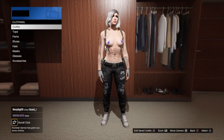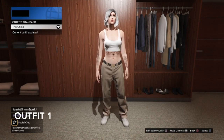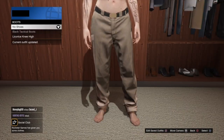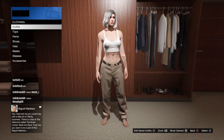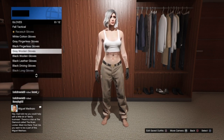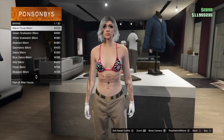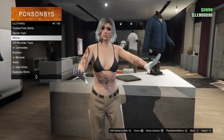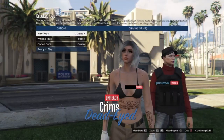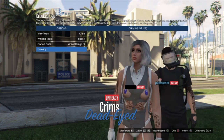Then we can get started on outfit one. I started off by putting a standard outfit on — it doesn't really matter — but we're going to want to make sure that we have no shoes on. Next, go into gloves and put on the white cotton gloves, then go into bikini tops and put on the black bikini top. Now go ahead and start up Crooked Cop, and once in Crooked Cop go once to the right and then once to the right again until we get this outfit shown on the screen.